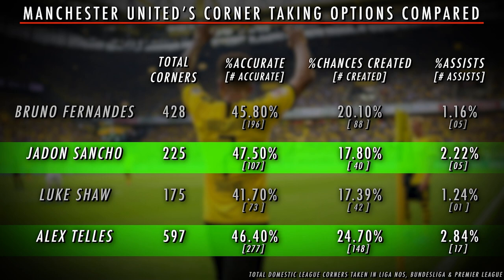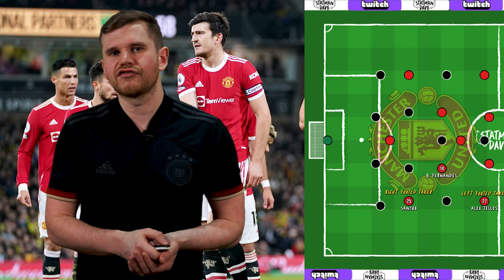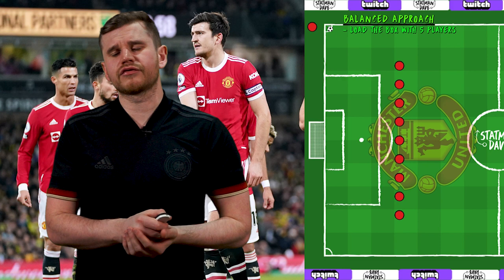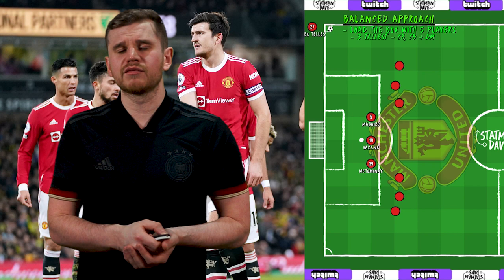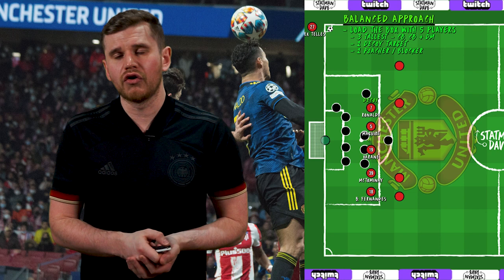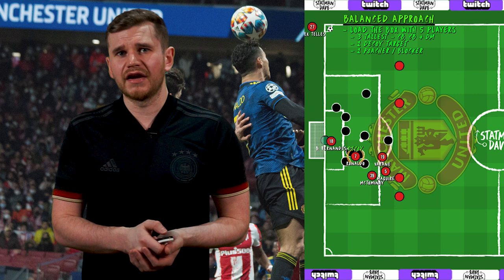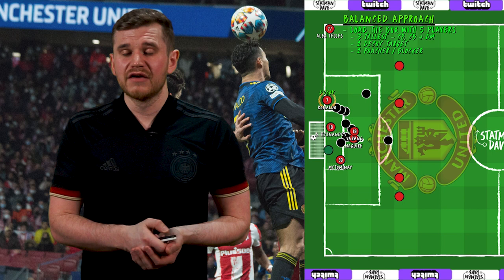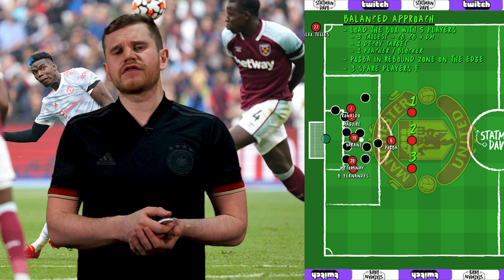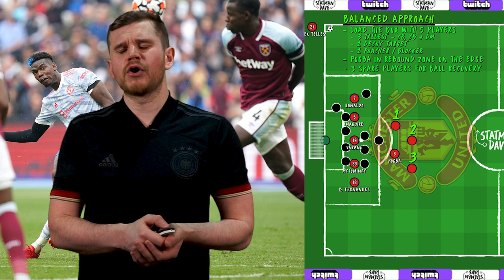It'd also free up Bruno Fernandes, which brings us on to our next point: creating a structure. When taking corners, more isn't always better, and less isn't always more — you need balance with the number of players inside the box. I suggest United load the box with five players: the tallest three, likely being Maguire, Varane and McTominay, as well as two forwards — Cristiano Ronaldo as one target, and Bruno Fernandes as a poacher who can either sit on the goalkeeper or block defenders. United should use Ronaldo as a major decoy — one of the best aerial forwards in the world, he'll always be tightly marked, and his world-class movement can attract the extra defender, creating more space for teammates. For set pieces, Ronaldo needs to be unselfish. I'd keep Paul Pogba on the edge in the rebound zone, where he can best use his shooting and dribbling ability, leaving three outfielders to recover loose balls and protect against the transition.